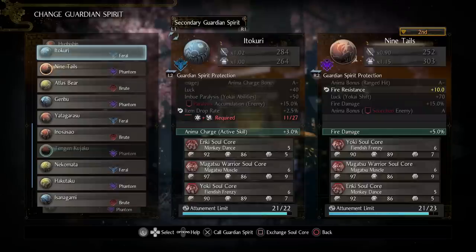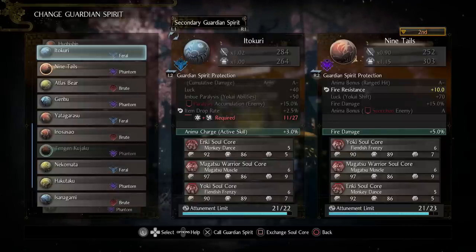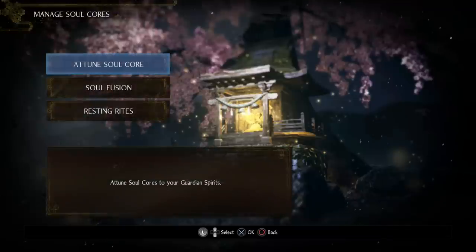The other spirit I'd recommend if you have Skill stat is the Spider — it's always funny when I say I have no skill. The Spider gives you 40 Luck all the time without needing to be in Yokai Shift, which also increases our attack. While using the Spider as your primary spirit you also get a 5% Item Drop Rate if you meet the requirement. I'm not sure if 30 Luck is equivalent to or better than 5% Item Drop Rate — it's hard to say which of the Nine Tails or Spider is better.